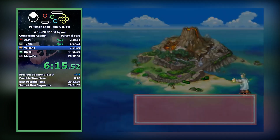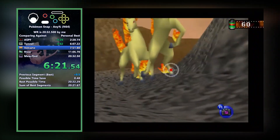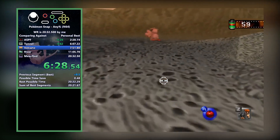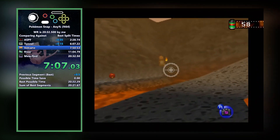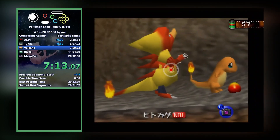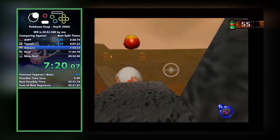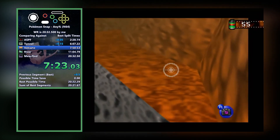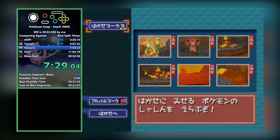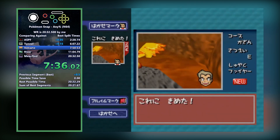Volcano has some early setup and management aspects for the runner to deal with. The first would be Rapidash at the beginning — runners look for a specific texture on the ground while timing an apple throw to create a quick and high-scoring shot. The management part comes into play when taking photos of Charmander and Magmar. The runner will be trying to manage the AI for both of these Pokémon — they're in different locations and act independently, so you have to get them to come together by throwing apples to get them into position for both high-scoring shots and the Magmar attack event. This event also allows the runner to get a good photo of Charmeleon, saving time by not needing to go to the end of the course for the Charmeleon there. The course finishes at about the halfway mark — you throw an apple at the Moltres Egg, snap a very quick picture when it comes out, and exit the course.